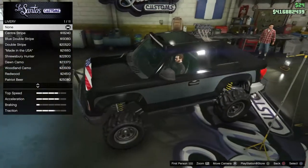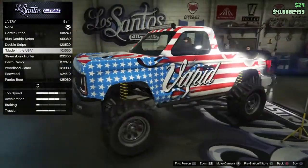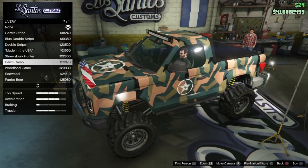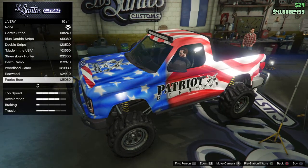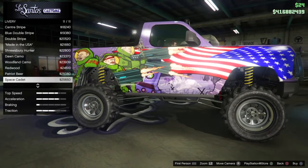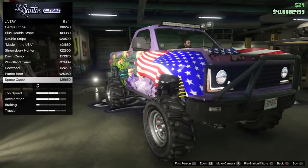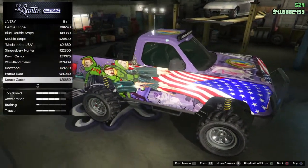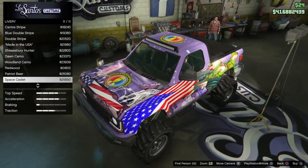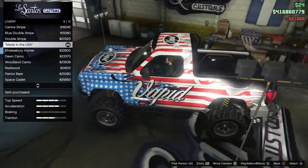For liveries, we have a center stripe, double stripe, double blue stripe, Made in America, Made in the USA, Delivery, Shrewberry, Hunter, Don Camo, Woodland Camo, Redwood, Patriot, Beer, and Space Cadet — that's a new one. The Space Cadet is the most expensive at $25,650. On one hand it has the flag and the Space Cadet design, but on the other hand the Space Cadet is shaped like a male part. We'll go with the Made in the USA livery, which has the Vapid logo on it.